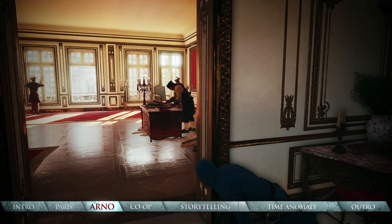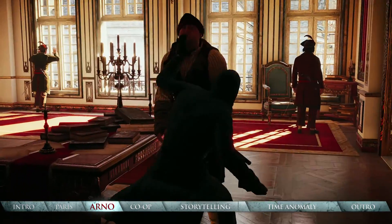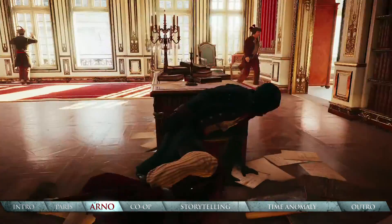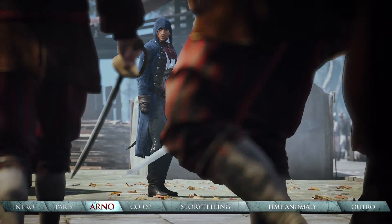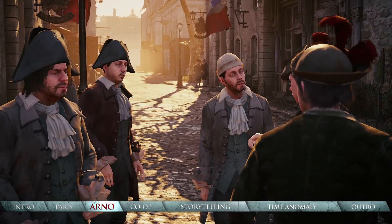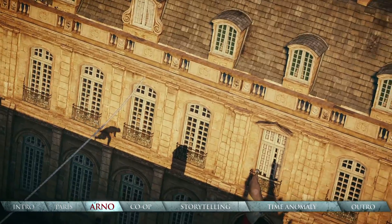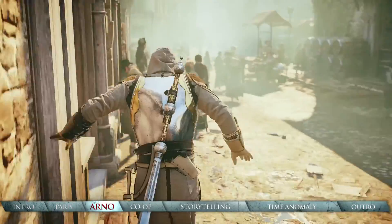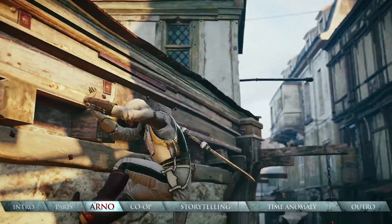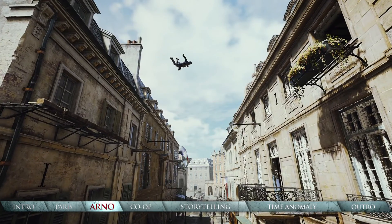Enhanced stealth gameplay featuring a brand new active cover system provides you with new stalk, kill and disappear strategies. Guards are now smarter too with their own line of sight. They'll even split up and interrogate citizens as they search around for your last known location. To better navigate the massive and intricate buildings, we've also added greater speed and variety to your parkour abilities. Full motion control makes it faster and more fluid than ever to select different parkour paths on the fly.